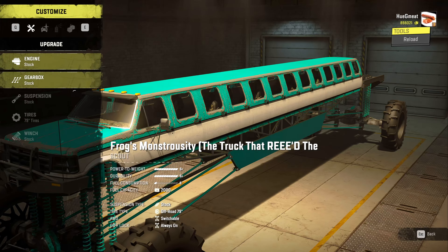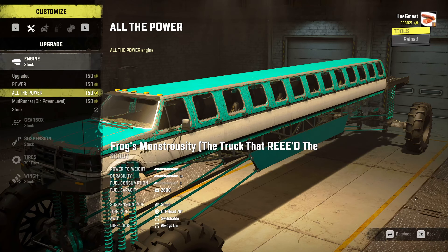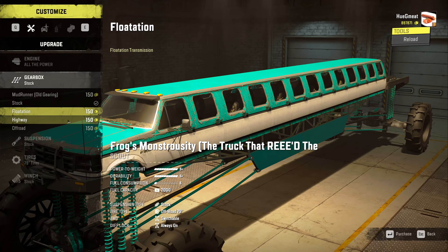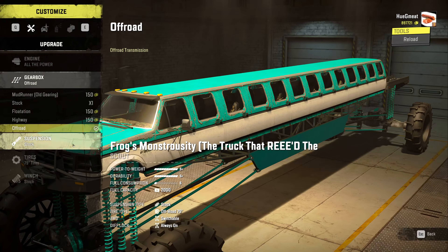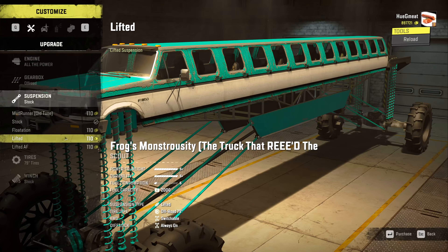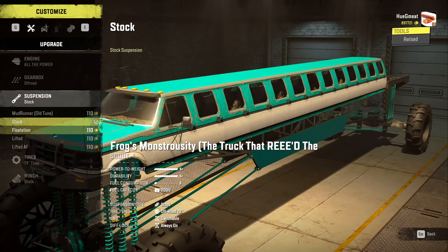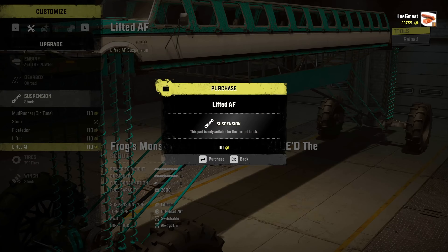That's my style right there, thank you! Look at all this — all of the power, we will take all of the power. We will take flotation, which is going to be hard. I did read in the mod that you've got to go slow, so flotation gets to float on the water — that's cool, I'll experiment with that a little later on. Lifted, lifted AF. Is it active suspension? Dude, incredible. This is going to be so hard to run. I have to do the AF — it's just going to be silly.